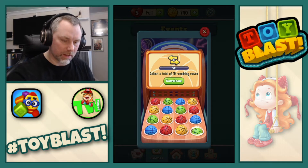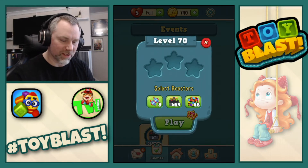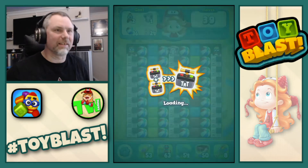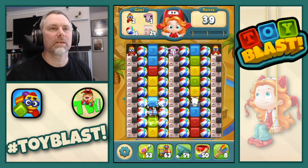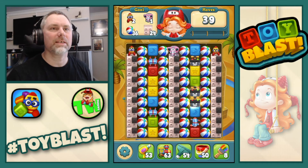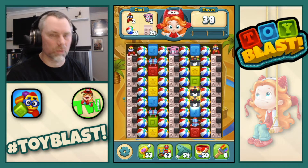Okay, so level 70. I even said 70 at the beginning. On this one we need 36 beach balls, 24 bricks, 1 elephant — cuddly toy elephant — and 2 rockets. Cuddly toy rockets.